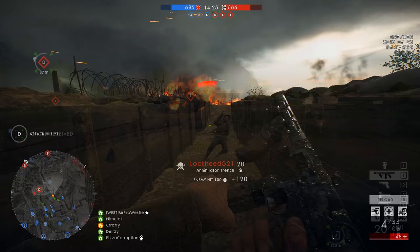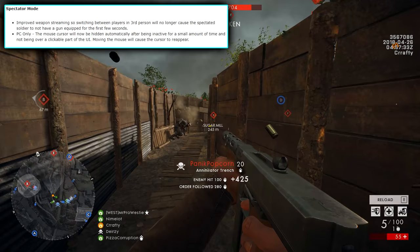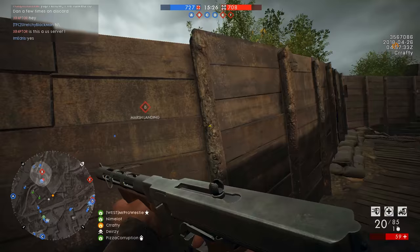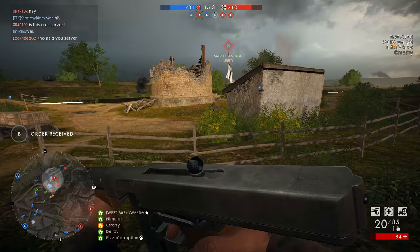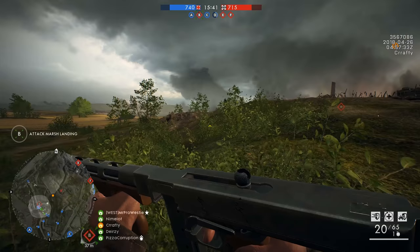The bug fixes aren't too boring, as they introduce some much-needed changes. A minor change to Spectator mode on PC: the mouse now disappears after a short period of inactivity, so screenshotters and content creators won't need to worry about the cursor appearing in shots. The mid-round team balancer moving players that exceed the team limit has been fixed, and frame rate spikes when deploying on Passchendaele have been improved — it was the only map that would freeze a little during the spawning animation.